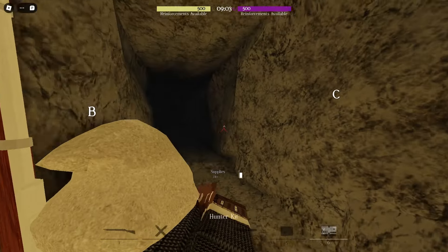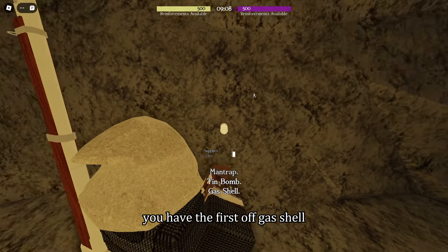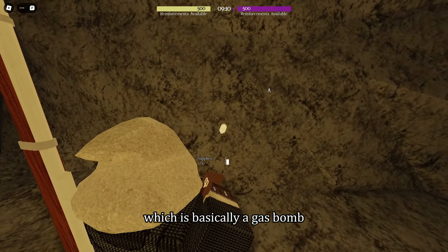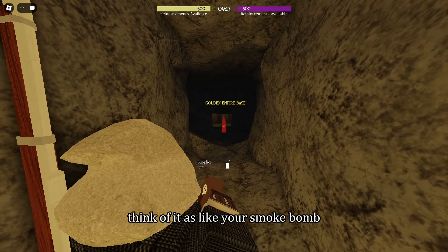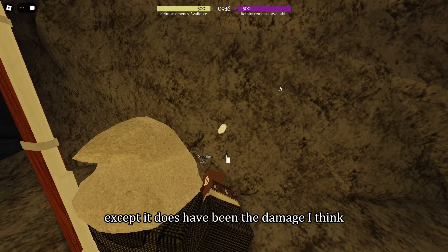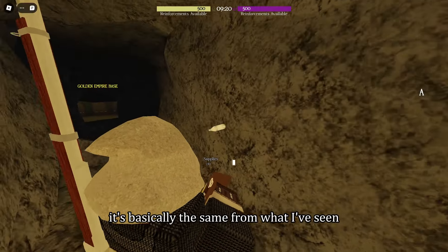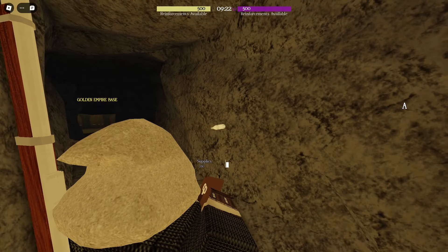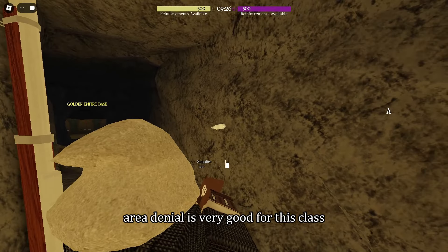First off, the gas shell — basically a gas bomb. Think of it like your smoke bomb except it does a bit of damage. Visually it's basically the same from what I've seen, so it's a gas bomb essentially. Area denial is very good for this class.